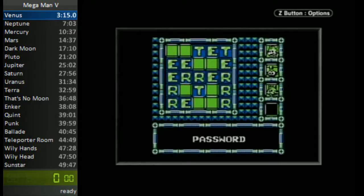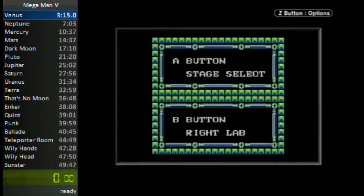Rush Coil is much less useful. You hit A to go to status select, or hit B to go shopping. In a speedrun you don't really go shopping, so there are a couple of items that might be worth noting eventually.